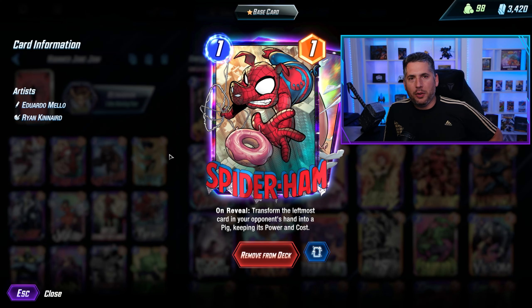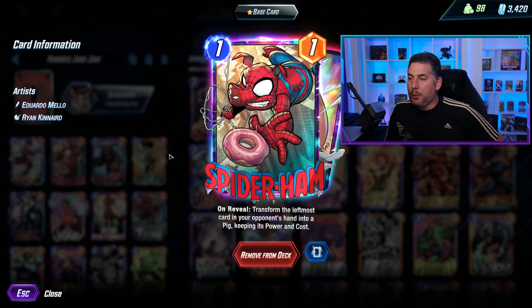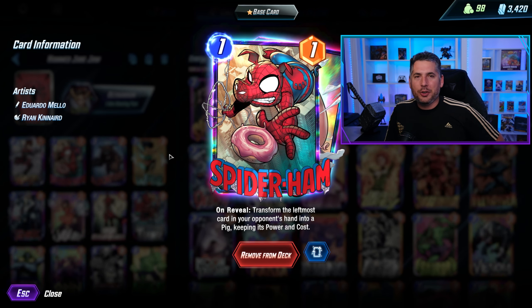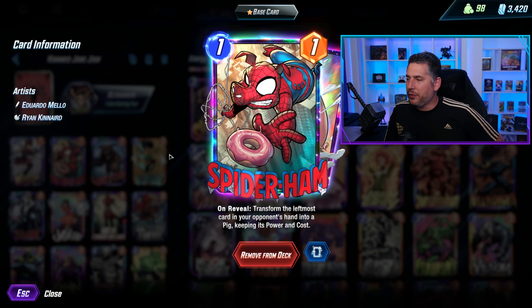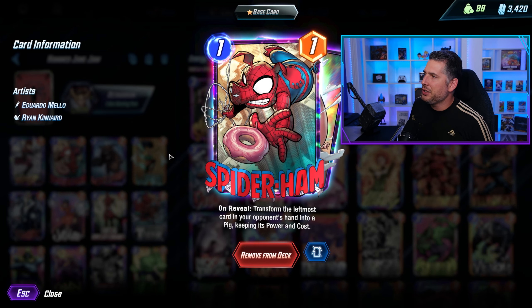Few cards have fallen from grace as quickly as Spider-Ham. As a 1-drop that hit the most expensive card in your opponent's hand, it was absolutely insane. We identified pretty quickly it was going to be a toxic card, and it was — it was absolutely infuriating to play against. Naturally, they nerfed it to a 2-drop that had the same effect, and it was still pretty damn good. Then they nerfed it so it only hit the leftmost card in your hand at 2 cost, and it was just awful, unplayable garbage. A week later, they changed it to a 1-1.